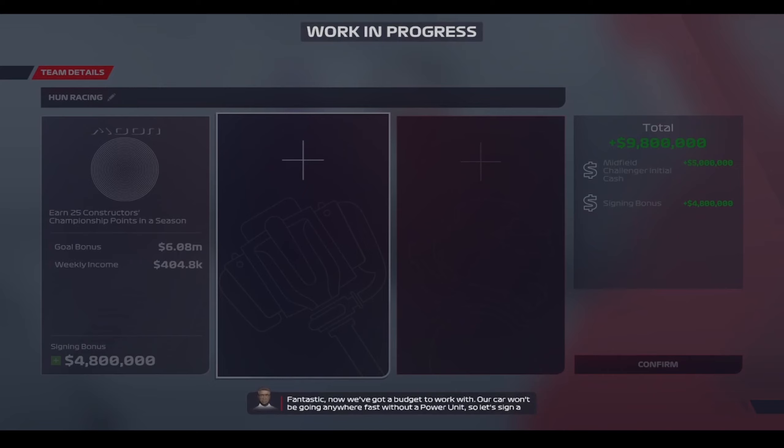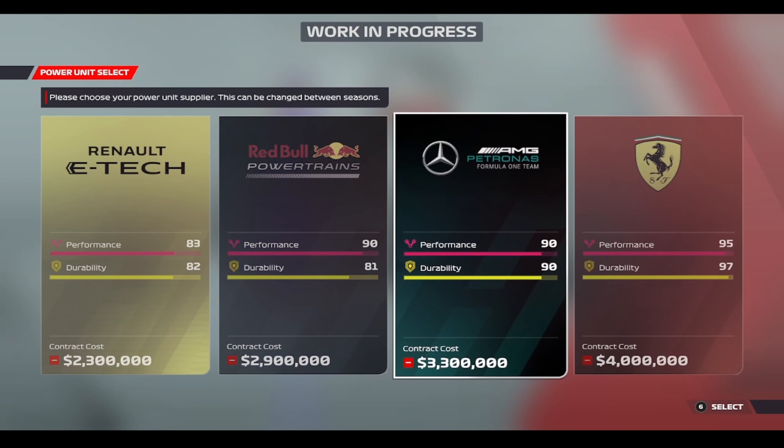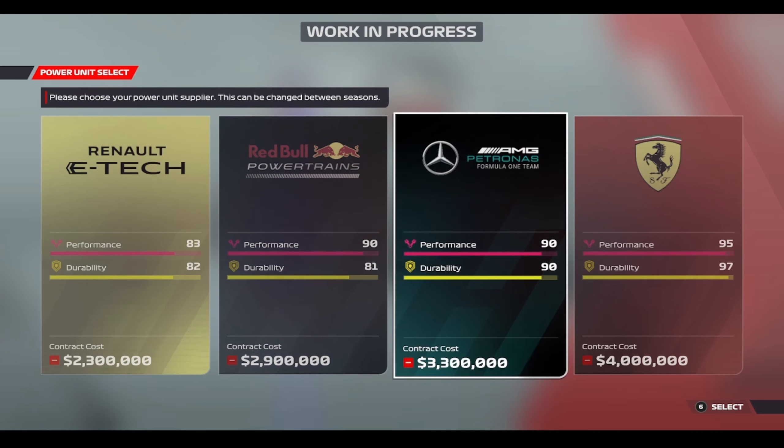Fantastic, now we've got a budget to work with. Our car won't be going anywhere fast without a power unit, so let's sign a power unit supplier now. We need both performance and durability from our power units, but we also need to balance the books — we're going to have a lot of other areas to invest our cash into. So this season, Ferrari are OP, but we have Red Bull powertrains. A difficult one and a lot of money to invest into.